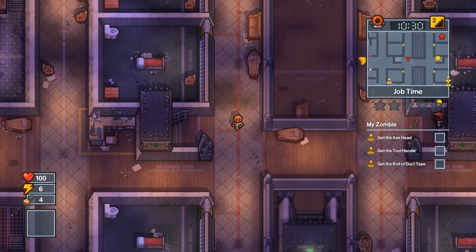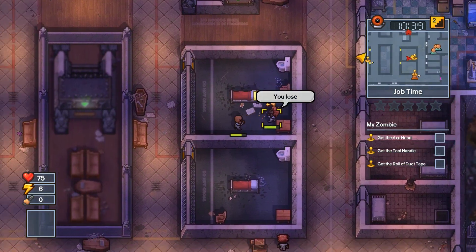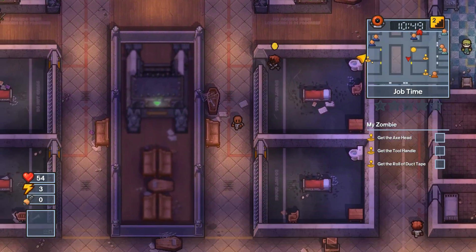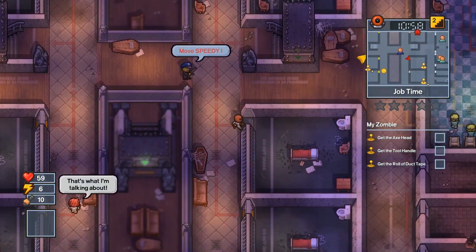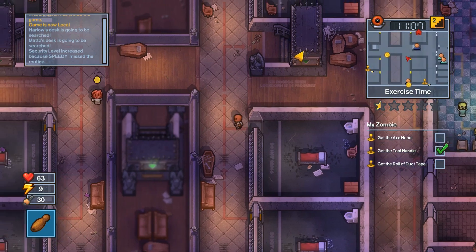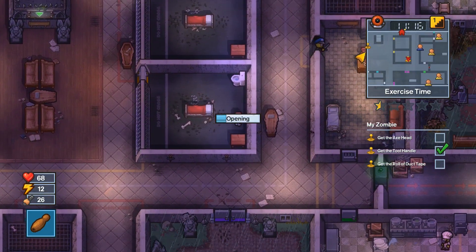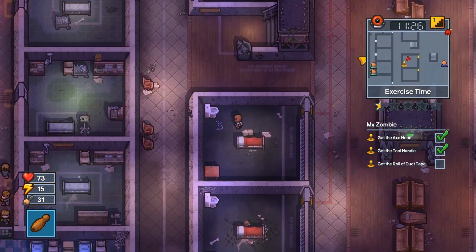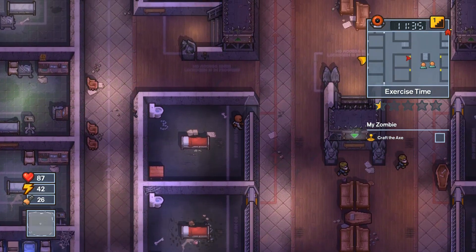Now we're going to make an axe. The axe is one of the special items in this level and I believe you can only get it by doing this specific mission. The prisoner whose desk I was searching — that's his desk, which is why he took a swing at me. I didn't want to fight him so I ran away, which cost me some time. This run ended up number two on the leaderboards; I could have gotten number one without the mistakes. We're going to craft the axe and use it to beat up an inmate for this mission and also a guard for the very next mission — very convenient.